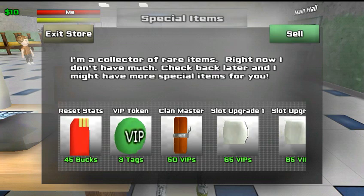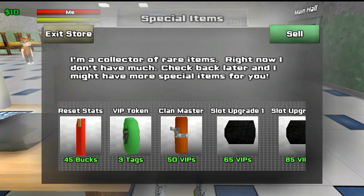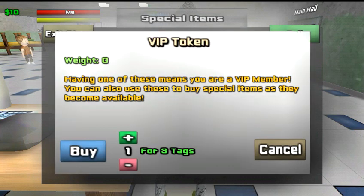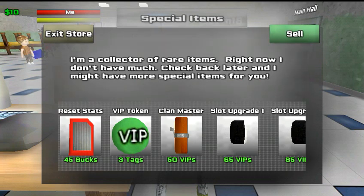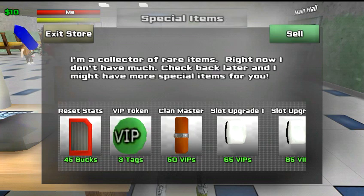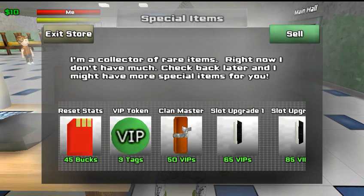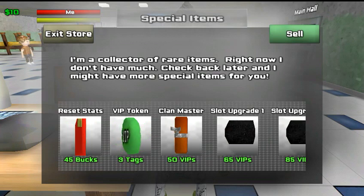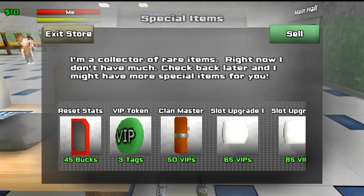Right here you have VIP tokens. You can buy VIP tokens for three tags each. VIP tokens can be used to sleep on the bed, to sit down in other places outside of the rest area, to heal — which can be helpful at times — and to buy houses and furniture for your house, things of that sort.